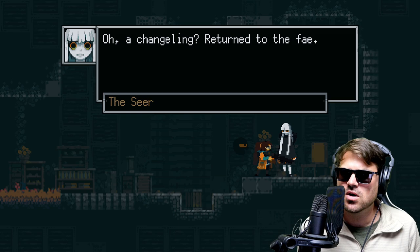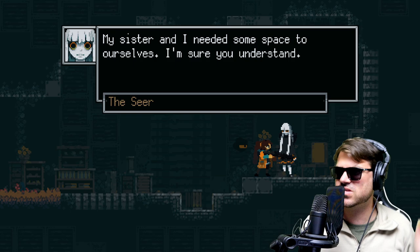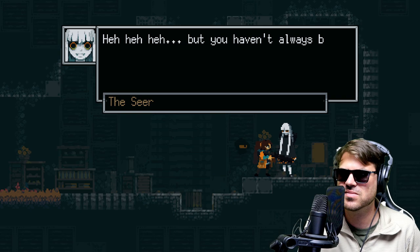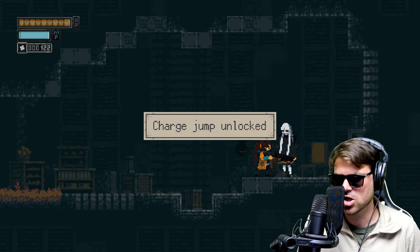A changeling returned to the fae. So you're the famous seer. I don't remember seeing you in Tatiana's court. My sister and I need some space to ourselves. Now, what are you here for? We've destroyed the humans' labs, but they've given their pieces of Tatiana to their witches. Funny little human fae, you destroyed your own home. That was never my home. You haven't always been a changeling. We've brought something for you. What is this? A piece of Tatiana? Excellent. Here, I have this to help you on your journey.